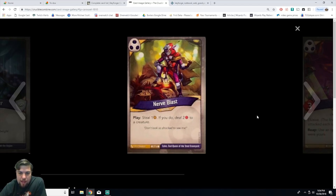Next we have Nerve Blast, an action card. On play, steal one amber — if you do, deal two damage to a creature. It's common. I've seen this card played a lot, and it ends up killing a lot of creatures while you also get the steal. A solid common card, exactly what you'd expect from this house.